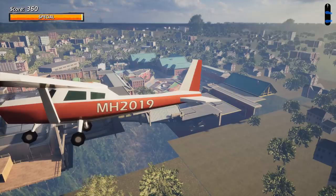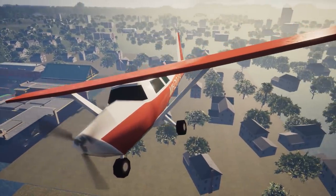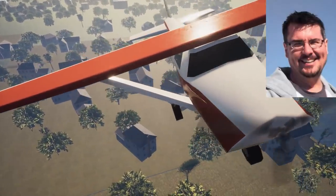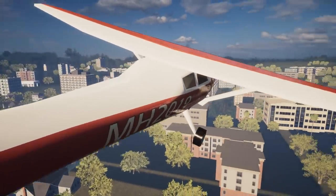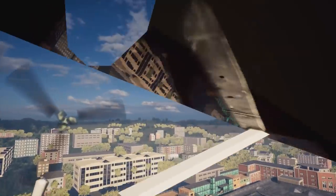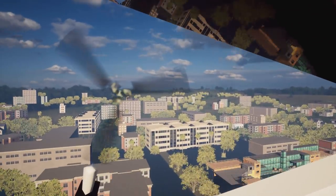High above the school here, there's a biplane with the initials MH2019, which may or may not be a reference to Matt Halsom, who was a senior artist at Vicarious Visions who sadly passed away in 2019. I have no confirmation of that, so I apologize if that information is inaccurate, but I felt the correlation was worth mentioning.